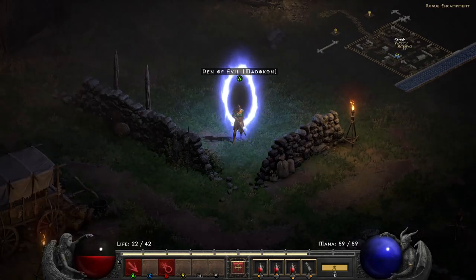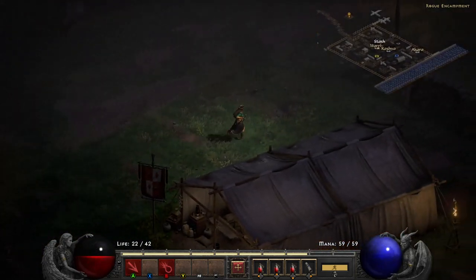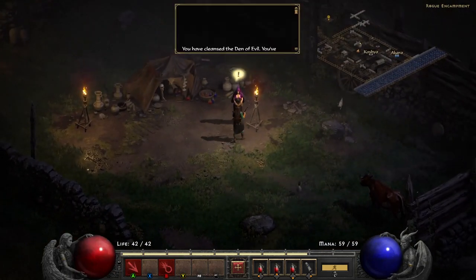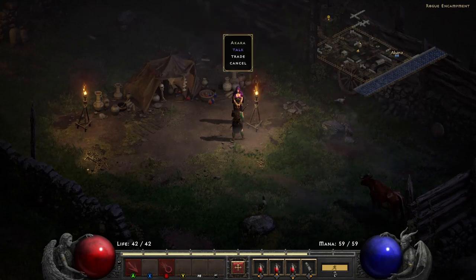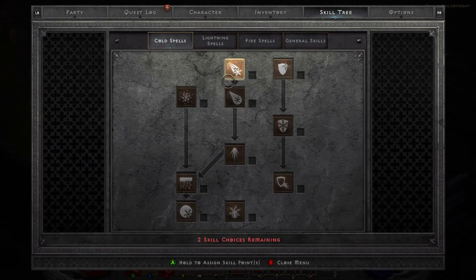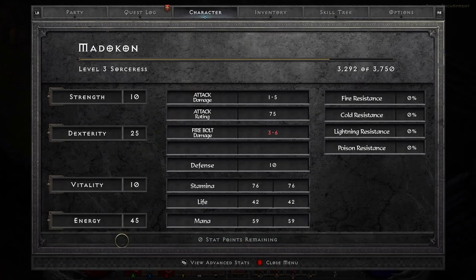We're going to head back over to Akara to speak with her to turn in the Den of Evil quest. There she is with the marker overhead. Talk with her and you complete the quest. She gives you a skill point as well that you can spend. Now I'm going to show you the skill point attributes I have — they're already spent, and some spells too. And then my actual character attributes here are also all spent, with energy up to 45 as you'll notice.